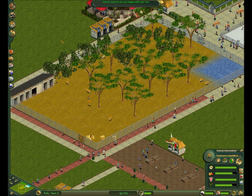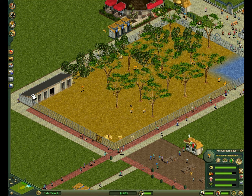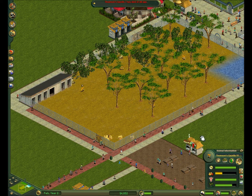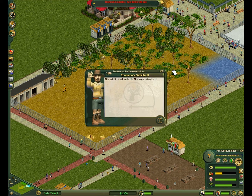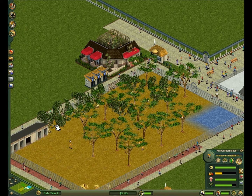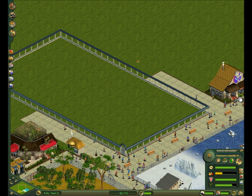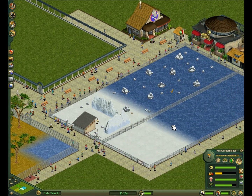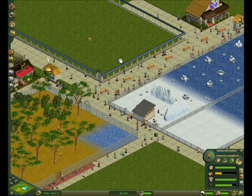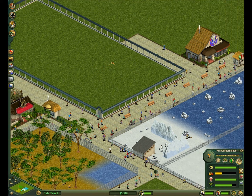I think it would be fantastic if their population just sort of stabilized at nine or ten, maybe a little bit more. We'll aim for 10 to 14, because that's how many shelters I have, and I don't want to add any more in, because that's a little bit of work and I'm lazy. But that's a good number. It ensures that guests will always want to go over there, but I don't have the problem I usually have with something like lions or Bengal tigers where they reproduce like rabbits and you just have way too many of them.